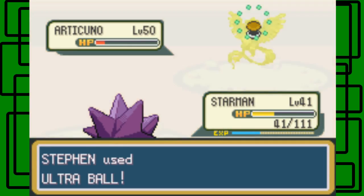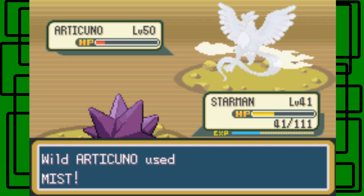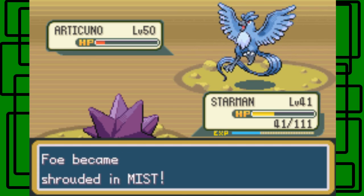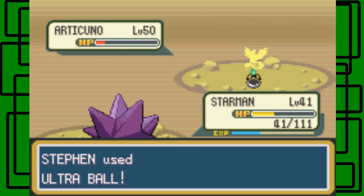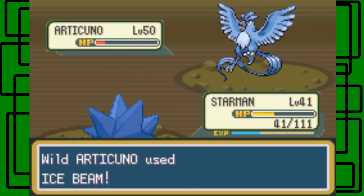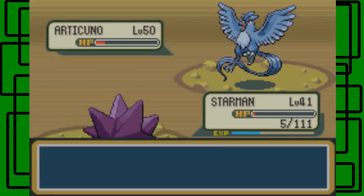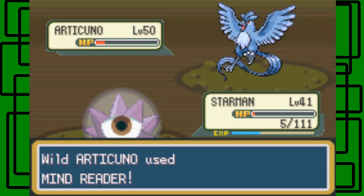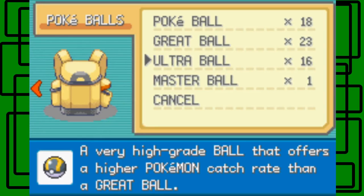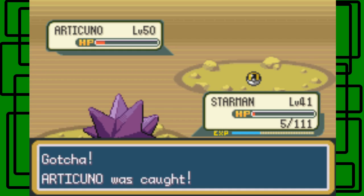I want to keep that in mind too. It's not shaking at all now. This Ice Beam may faint Starman, although Starman could survive it. Let's go for another Ultra Ball. Articuno is using Mind Reader again - even though Ice Beam has really good accuracy anyway. I'm not gonna complain, because Articuno is just letting me have another shot. One, two, three, and click - awesome, we caught Articuno! And this is my first take too!